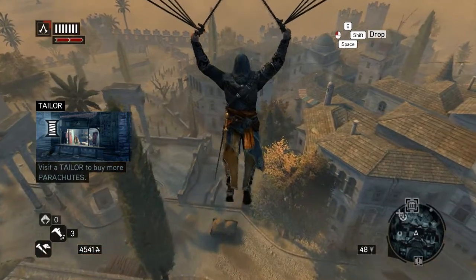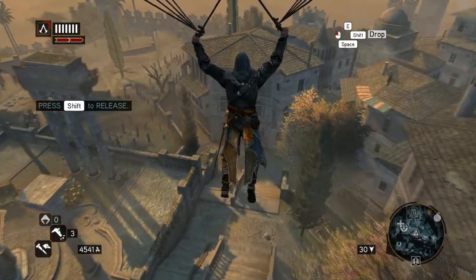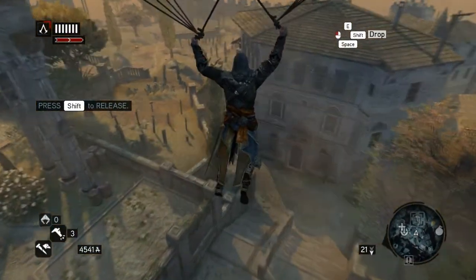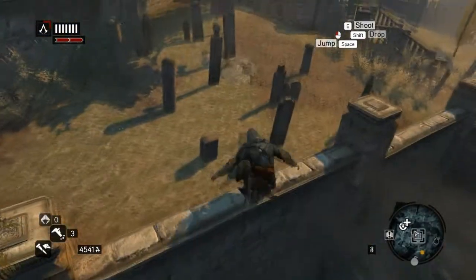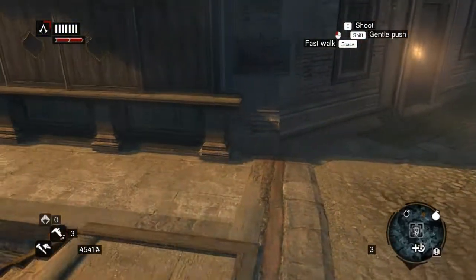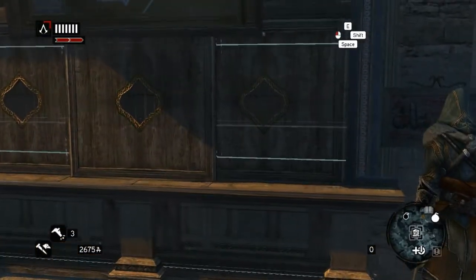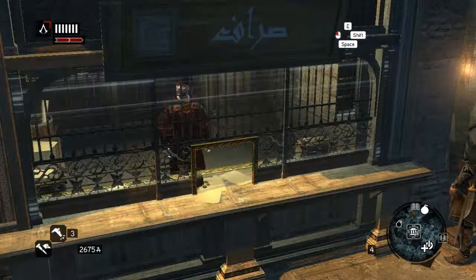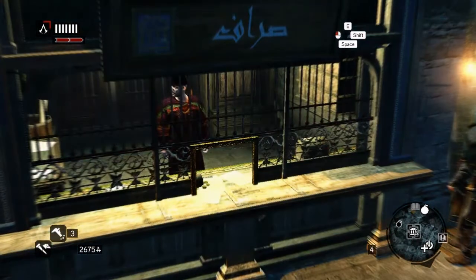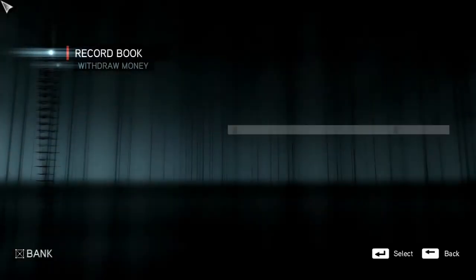To buy more parachutes. Oh! I only have a limited amount of parachutes. I see. I'm gonna land right in front of this banker. Okay. Yes, renovate. Then we'll withdraw money, which I have quite a bit of, I think, right now. I should have quite a bit.